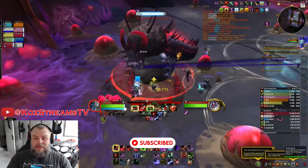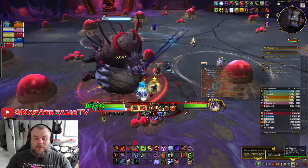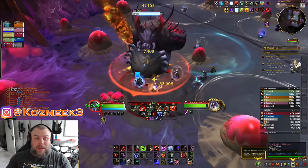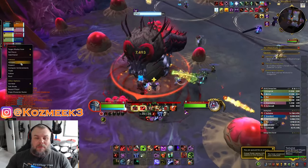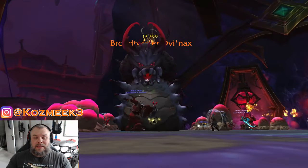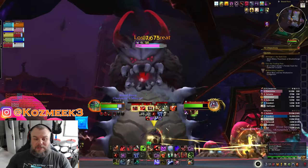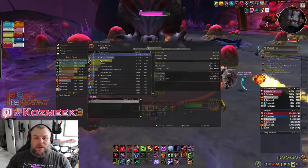However, this boss really didn't do anything. As we were pulling and fighting with tank swaps, there was no big damage going out — we don't think any of the mechanics were actually enabled. Big circles go out but nothing really happens, no one takes damage. Overall the boss model looks really cool — kind of a G'Huun-style model but with much more detail, little pincers on the side, a nice face, big horns. It's just too bad this boss was basically a target dummy for the entire fight.